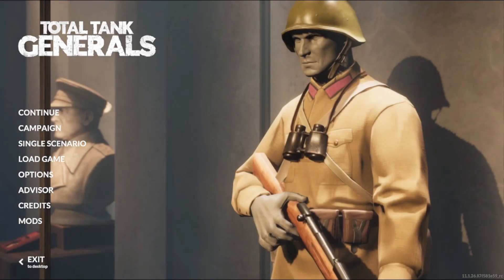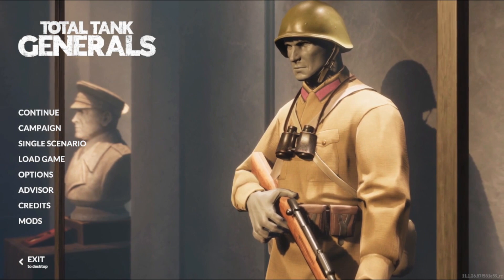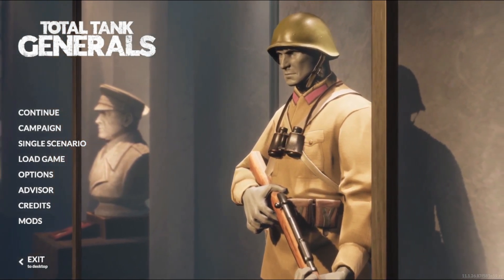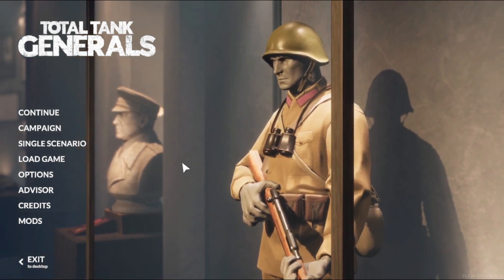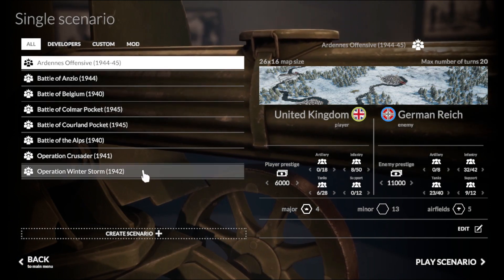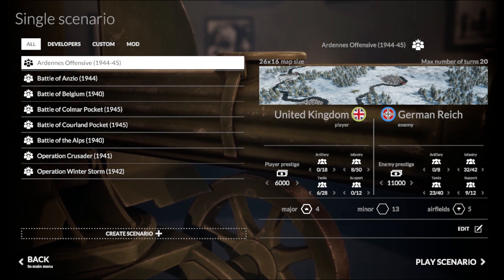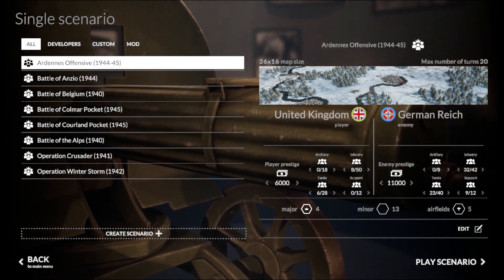They just released an update called Winter Storm, which is an interesting name. It contains four new scenarios as well as several balancing patches. The new scenarios are Battle at Coraline Pocket, Battle of the Alps, Battle of Belgium, and Operation Winter Storm.